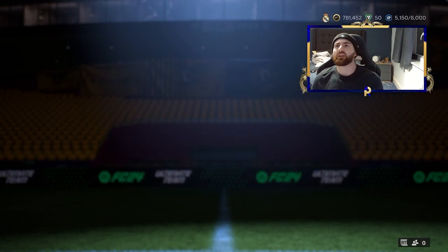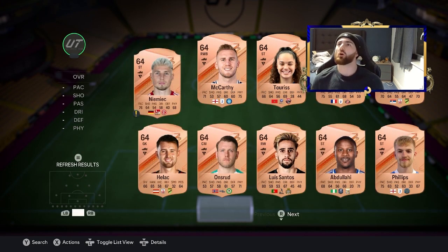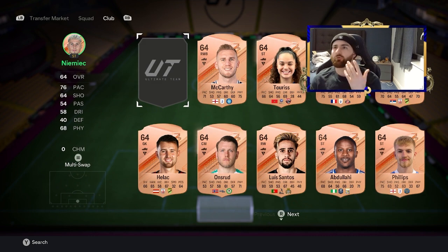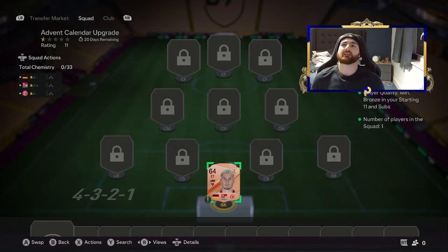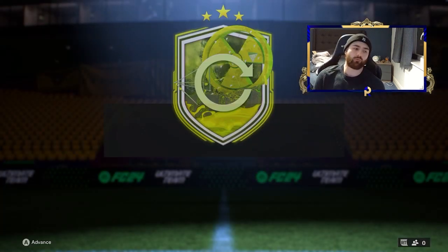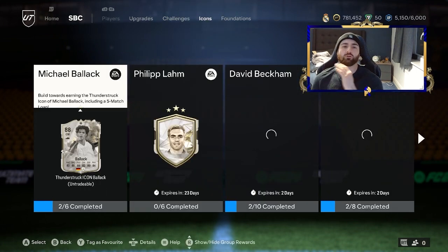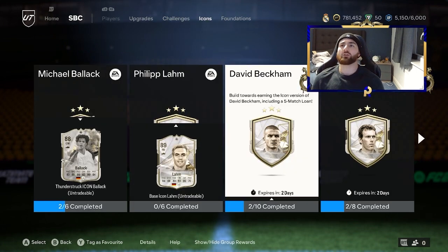When you are trying to make coins, do not forget to do your advent calendar upgrades. You don't get any direct coins out of it, but you get some free packs which can always result in coins — you can put those rewards into marquee matchups or something similar to get yourself some value. Also remember your preview packs; a lot of people forget them and we've been having some absolute blinders recently. The other place you can make some free coins is every Icon SBC.